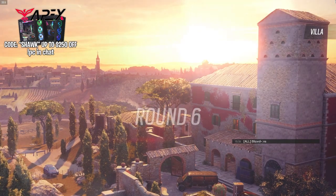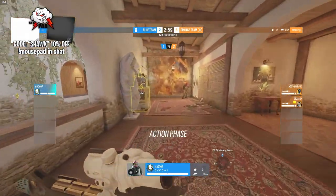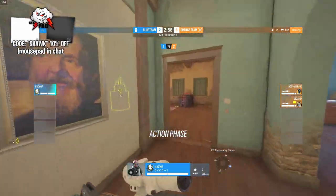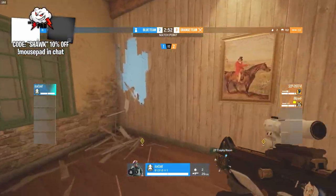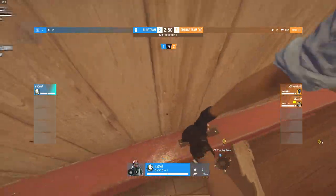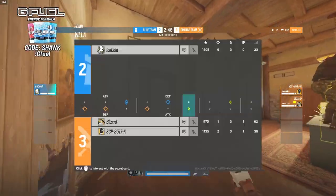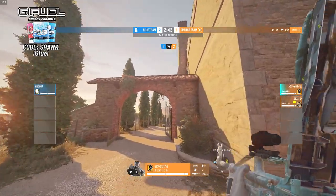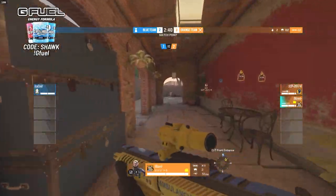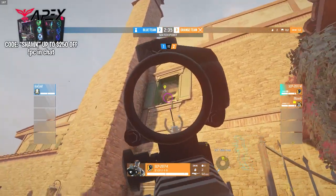Ice Cold is only one round away from overtime. Lots of barricades going out again — it seemed to work last round so he's hoping it does again. If he loses this round it's game over for Villa and we may go to a second map. Blizzard and SCP are back on OSA and Finca for this round.